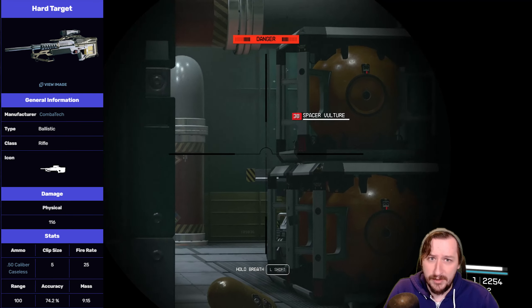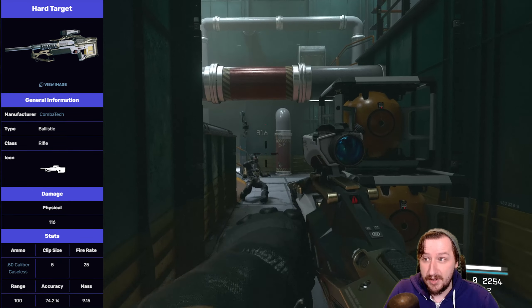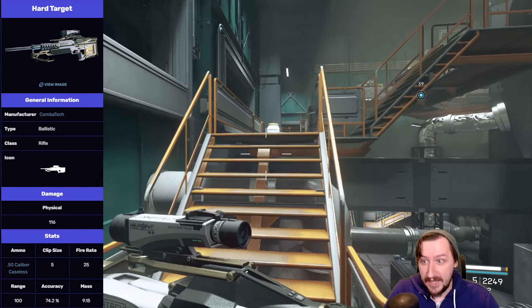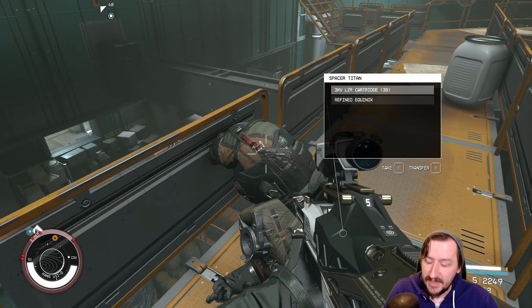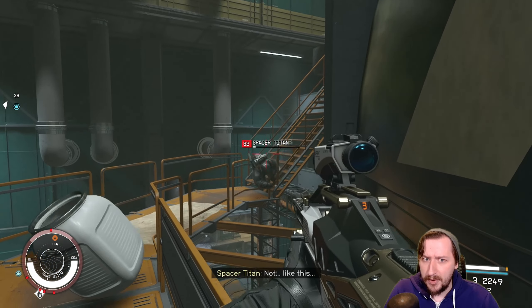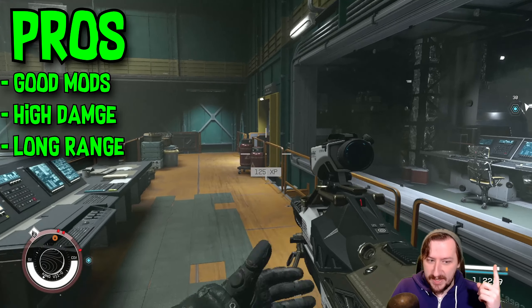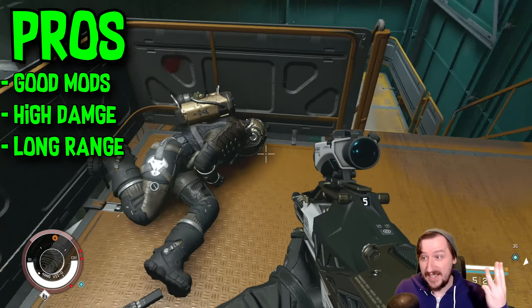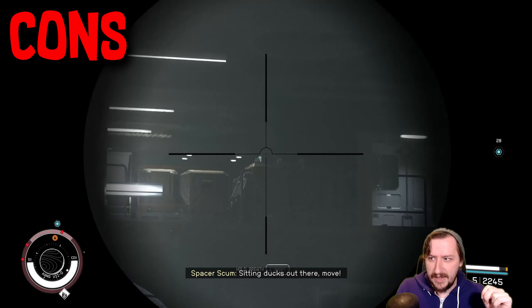This one has 100 meters of effective range, tied with the longest range in the game. The damage drop-off doesn't really matter since it already has very high damage and you're likely not shooting at things much further than 100 meters most of the time anyway, so it should do full damage on almost all shots. It has very high accuracy compared to other weapons, and it weighs 9.15 — very hefty. It's also a very expensive and rare gun, so you're unlikely to find Hard Targets just laying around.